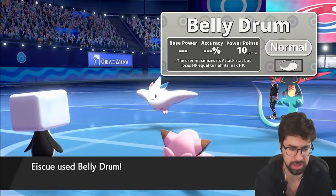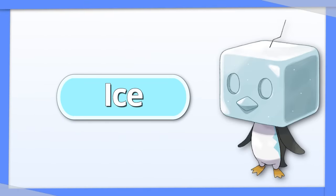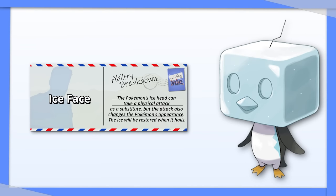Eiscue normally uses a Belly Drum set, so I like Electric as its Tera type. Like Frosmoth, Ice does really well against Ground types, and most Ground attacks are physical anyway, so they don't work while Ice Face is active.